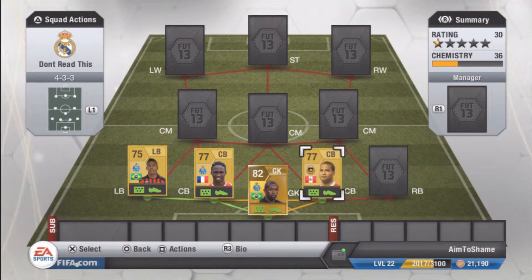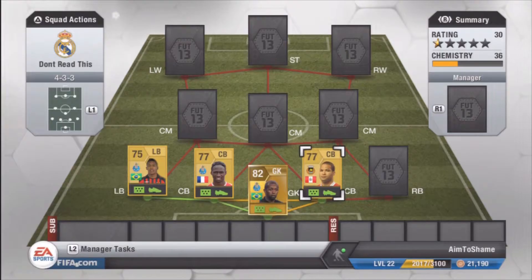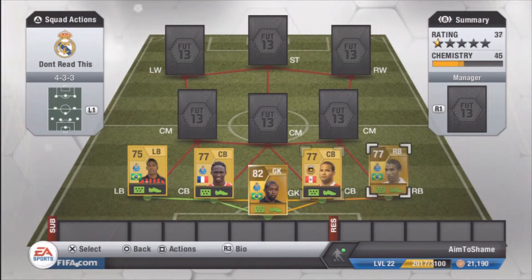Next to him we have his partner, who is also Peruvian, Rodriguez, 400 coins for him. Not the best pace, but 68 pace is nothing to be ashamed of with a centre back. He's got 79 defending and 79 heading — sold it to me. He is injury prone, but that does not really matter because you don't really get injuries unless you do offline, and hardly anyone does offline.